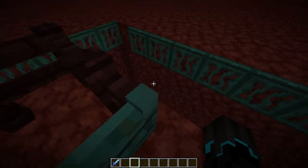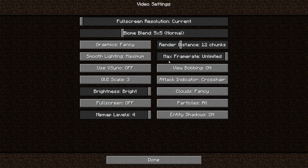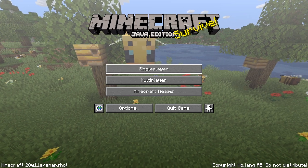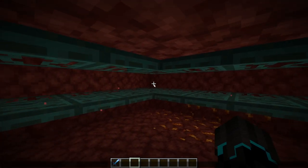That is pretty much the farm done. Now all we have to do is activate it. Go to Escape, Options, Video Settings, Render Distance — all the way down to two chunks — then Save and Quit to Title, and go back into the world. Now just go down here and AFK for five minutes. I'll put a timer and we'll see what has happened.